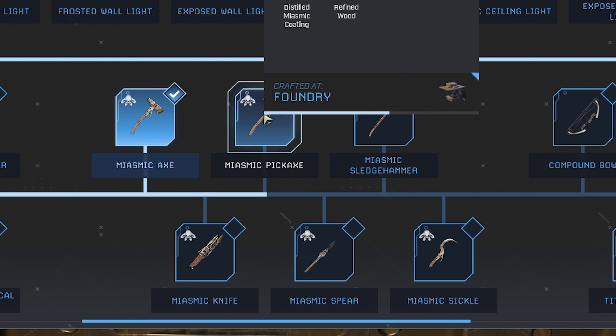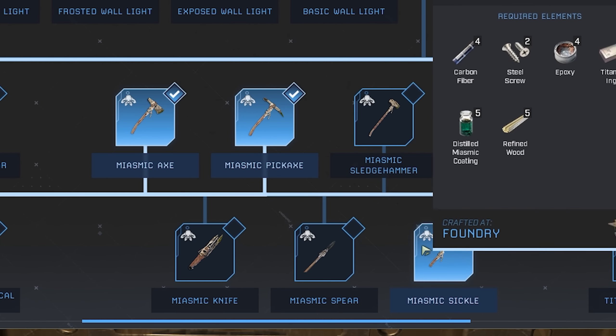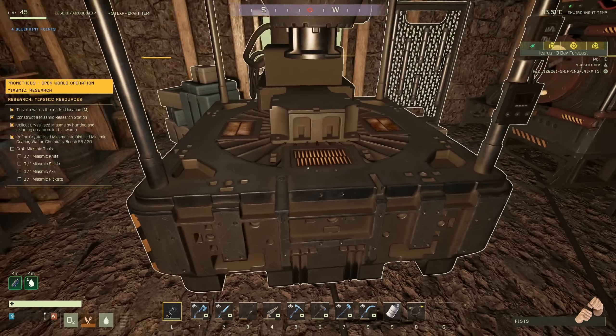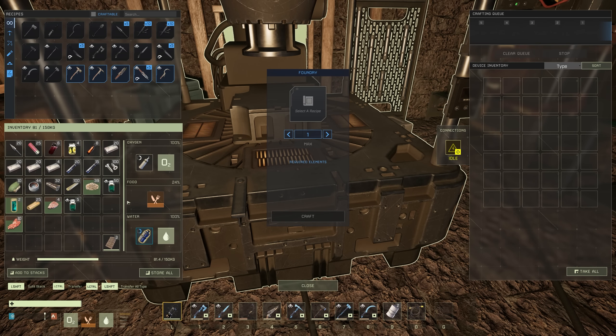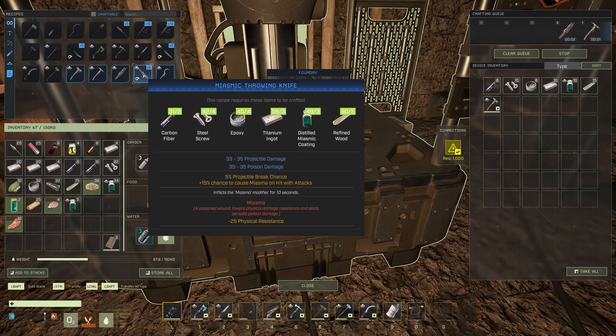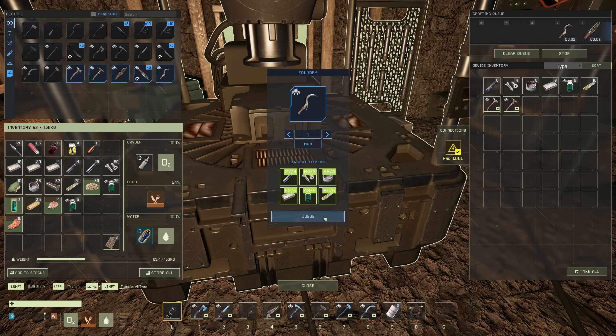Tech tree — it needed the axe, pickaxe, sickle, and knife. Grab up some of this distilled miasmic coating over here. And that's not poisoning me? Nope — we seem to be stable. We need axe, pickaxe, knife, and not throwing knives — the sickle. That is incredibly fast and efficient.